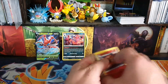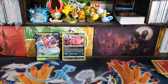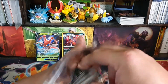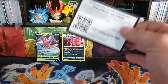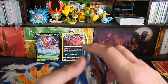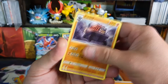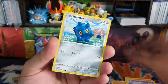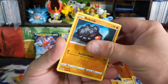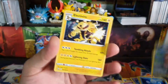We have another one of these dudes. Pack four. We have Electric Energy, an XP Share, a Carkol, a Dottler, a Bronzor, Cacnea, Cacnea, Spoink, Rolycoly, Frillish — the reverse is a B-Sharp, the rare is an Electivire.